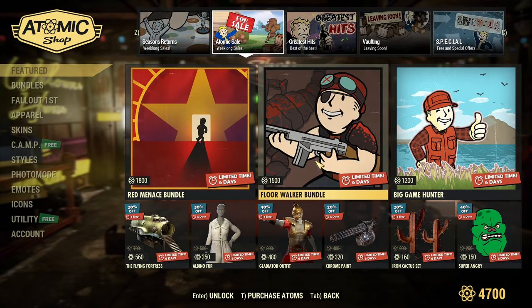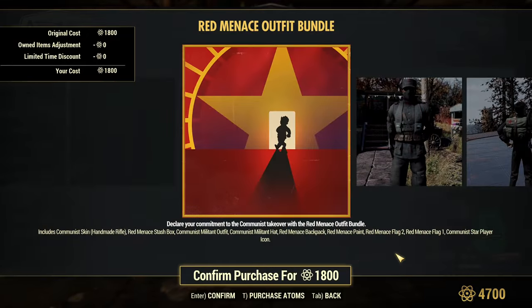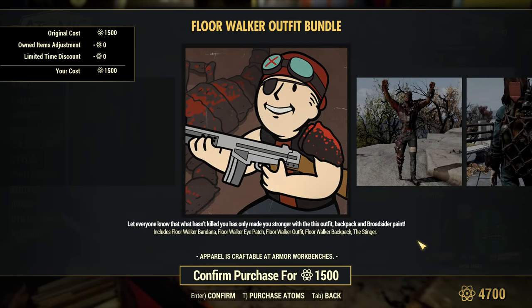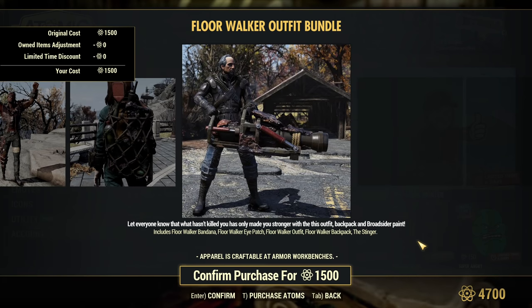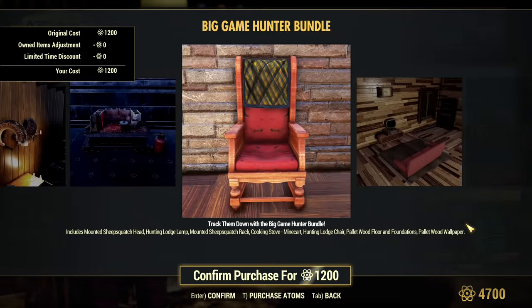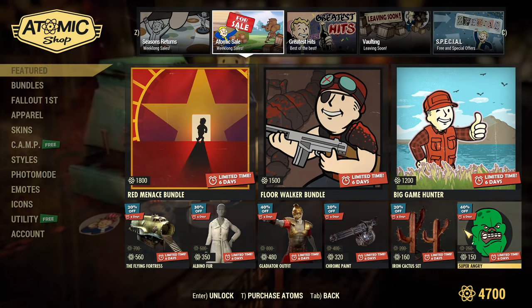Then we have Atomic Sail. What's in here? Red Manus Bundle — that's all the communist stuff. Then we have the Fleur Walker Bundle — that's the one everyone liked last time and some people missed out on, and it's still in here. Big Game Hunter is still in here too; I think it was last week already, and it's just still in here.